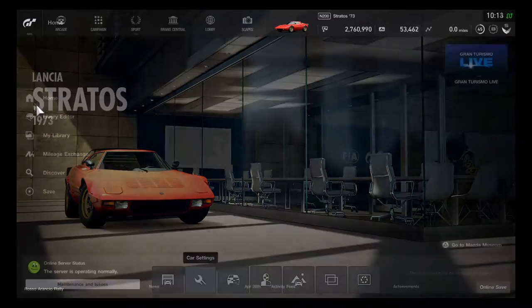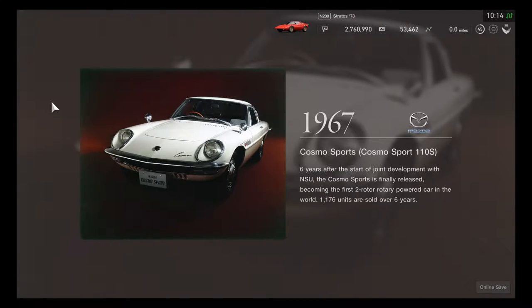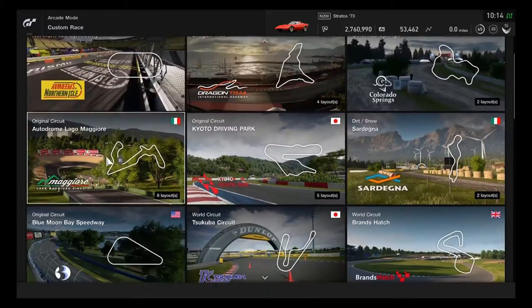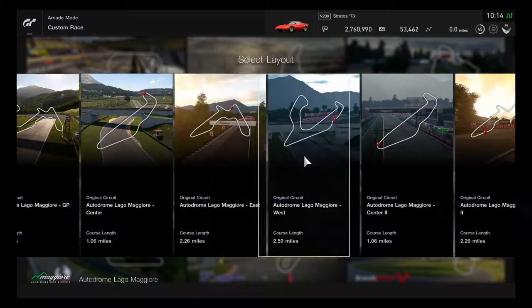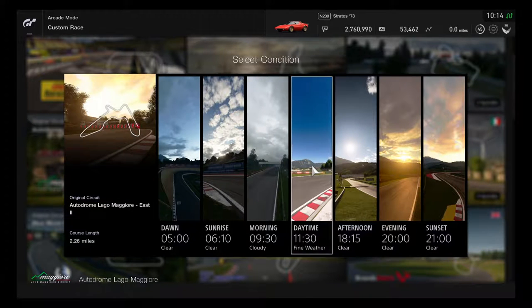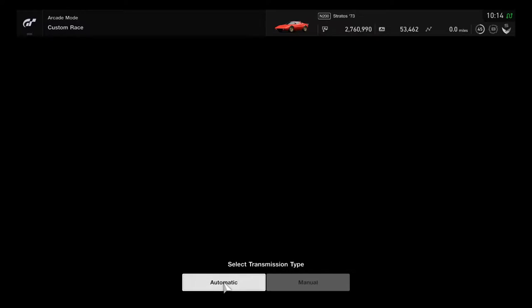This is going to be quite good to try out one of the newest vehicles from the update. Looks like it's time to get ready to race on Auto Dromo Lago Magadour East, this time on the reverse course. We'll be able to choose a daytime setting with clear conditions to get started.